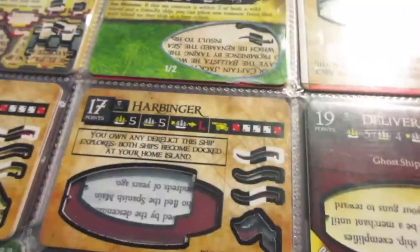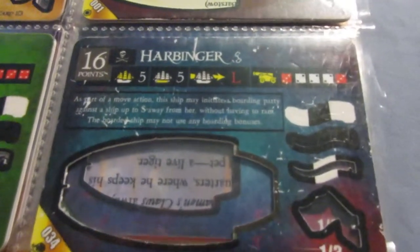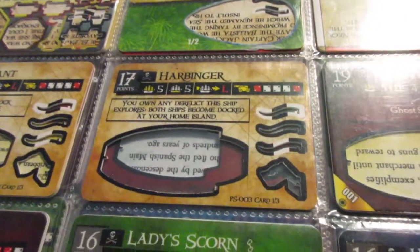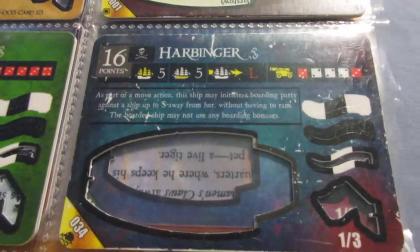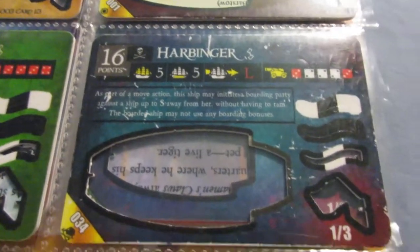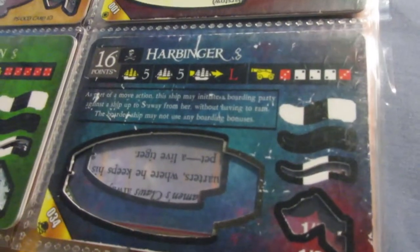This is the other Harbinger — the one from Davy Jones' Curse, so she got a second version. This one is pretty comparable to the first version: a little bit cheaper, a different ability. This one has the S-boarding ability, which I don't use a lot, but it's pretty fun — kind of risky, but can be a good tactic. The cannons are similarly good, just a little bit worse on the L-range. But both versions of the Harbinger are really great gunships.